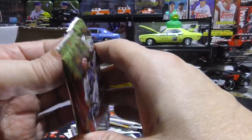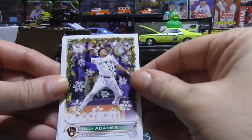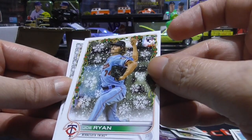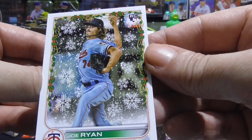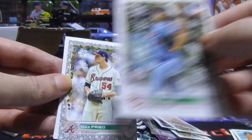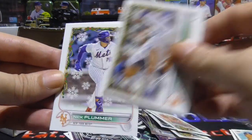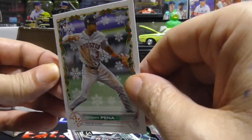And the last pack is the Holiday. Willie Adams, Andrew McCutcheon, Joe Musgrove, Joe Ryan rookie — and this might be a short print, I'll look at that. Max Fried metallic card, cool. Kyle Bradish rookie, Jacob deGrom, Nick Plummer, Brandon Crawford, and a nice Jeremy Peña. Nice pack there.